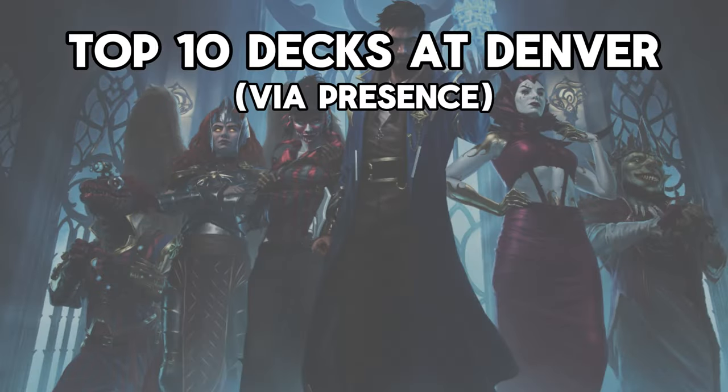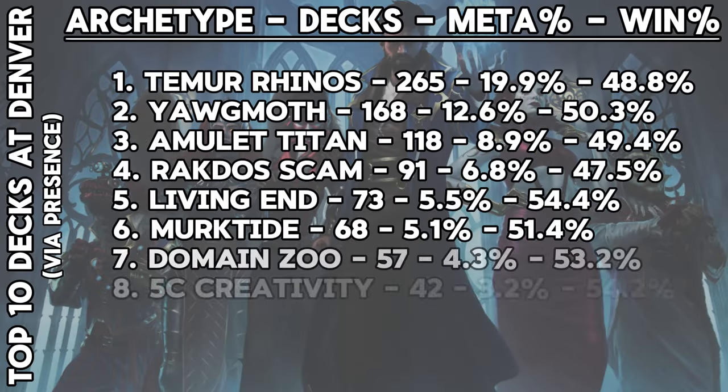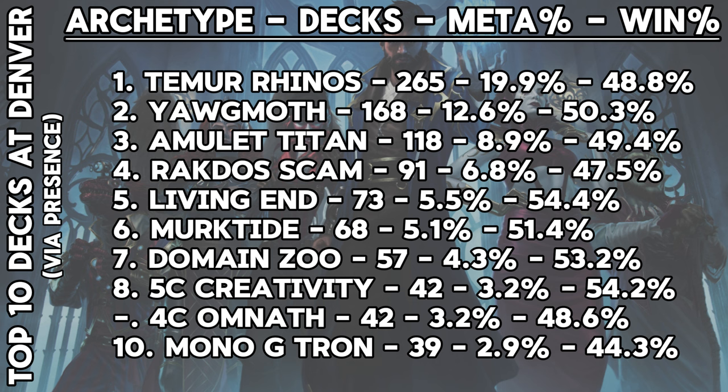So with that out of the way, let's take a look at the part of the tournament most people want to go to right away, which is the metagame presence. These decks showed up en masse and have mixed results overall in Denver. Temur Rhinos was the most popular deck at the event by far, even snagging first place in the hands of Minwin. Because of its almost 20% metagame presence, the deck had a below average win rate, which checks out when you're looking at such a popular deck.